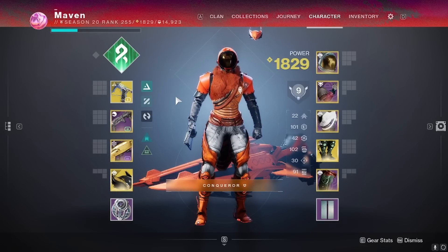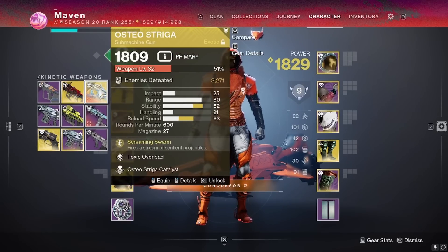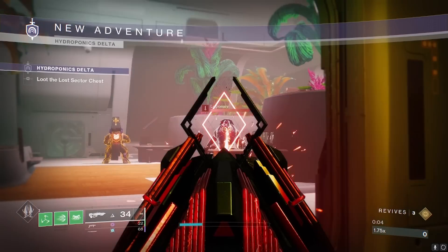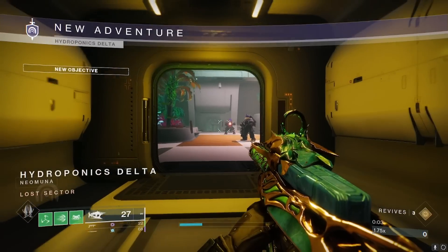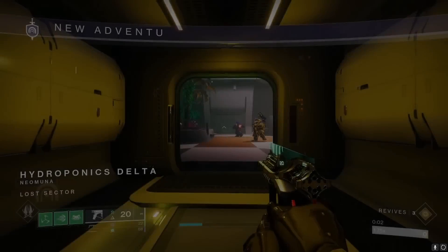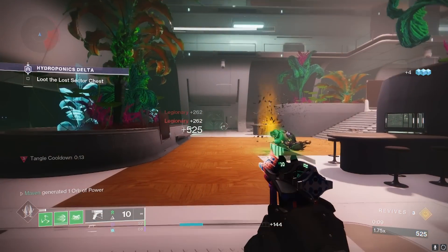Now we'll test against actual meta exotics people use — the Osteostriga, currently the most meta primary in the game, and the Outbreak Perfected, always a trustworthy primary. We'll go to a master lost sector and see how these do against trash mobs. The Outbreak Perfected takes a clean 4-burst on an ad with an overshield, 5-burst otherwise — quick and easy. The Osteostriga, pacing shots, barely manages to kill both ads in one magazine. The Final Warning, even with one ad having an overshield, kills both ads in just one burst — which is only half the magazine. It's ridiculous.